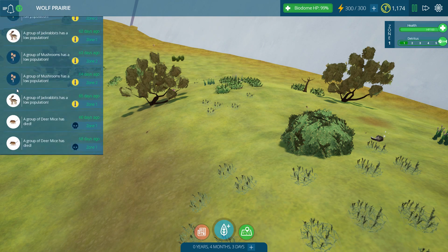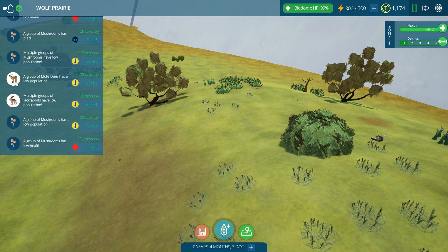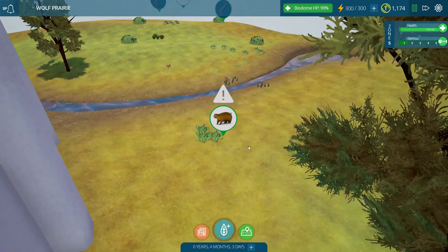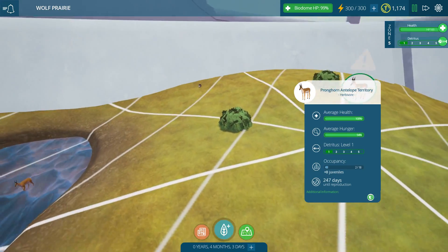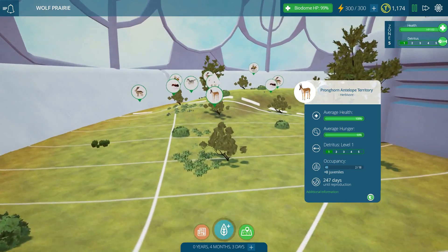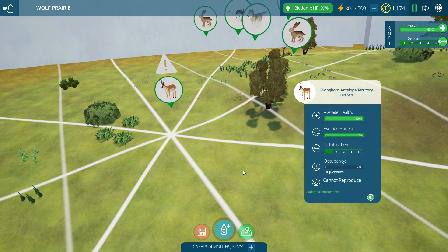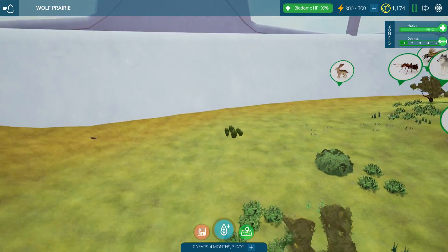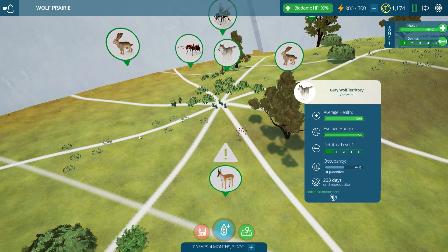Jackrabbits have low population, and there's been the death of many mushrooms. The deer mice are totally gone. We'll check on the territory markers and the prairie dogs. It looks like they've survived - I do see prairie dogs, there are two of them left. The antelope on one side seem to be doing okay, but on the other side there are only two left, and then over here only one - it can't reproduce, it's the end of this species in this territory. But nobody seems hungry, so even without a lot of grass, many animals are surviving. Now let's check the wolves: they still have six individuals, getting a little hungry, and they aren't ready to reproduce for a long time.